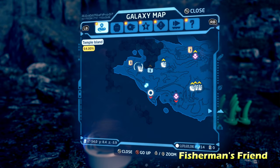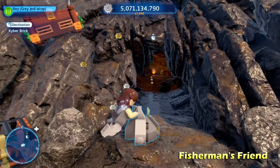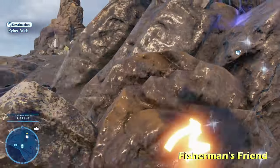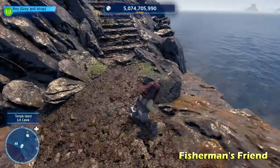Next we're going to do Fisherman's Friends. Inside this cave there's a kyber brick up top, and some nearby brown LEGO blocks which we can move around with the force. Basically we're going to stack those underneath the kyber brick so we can reach it.